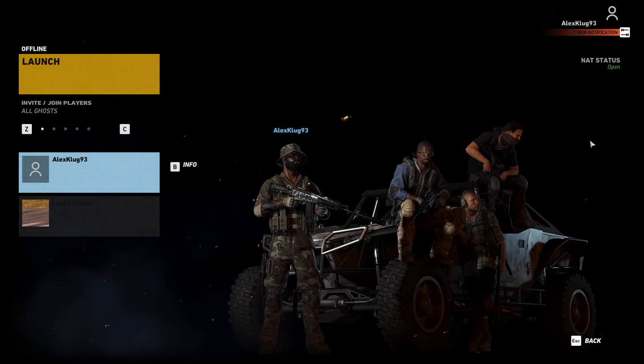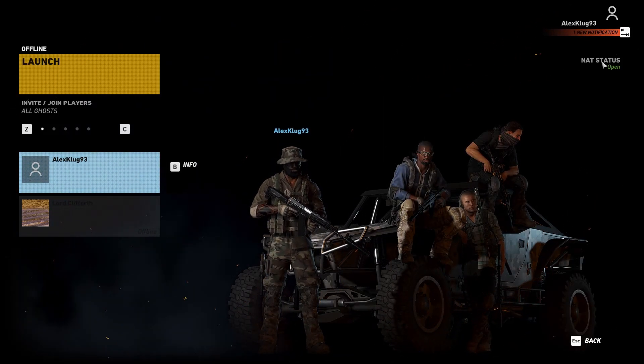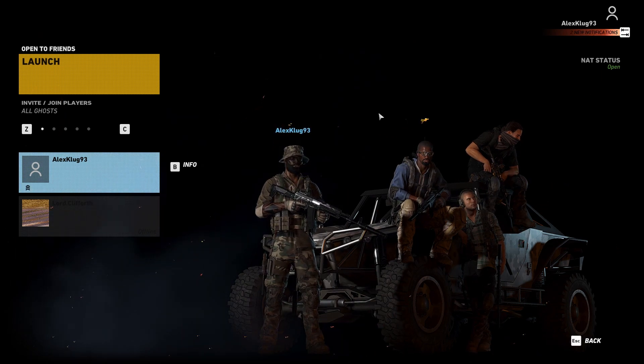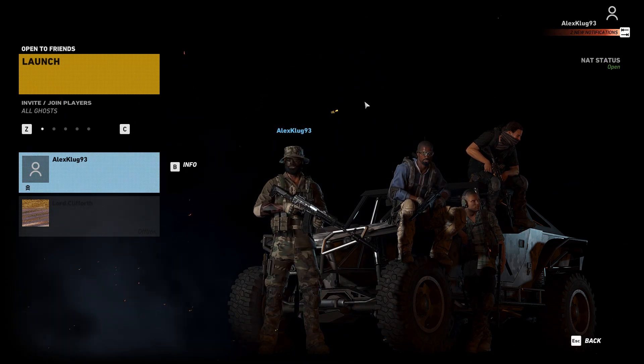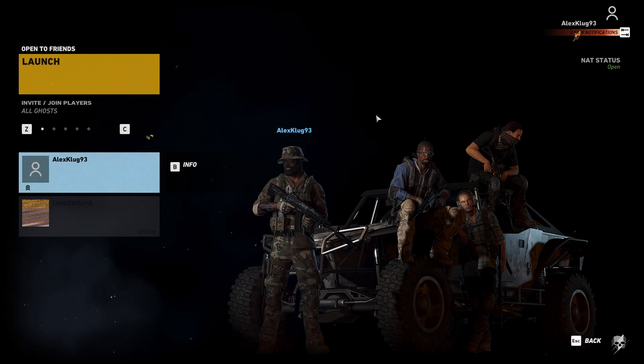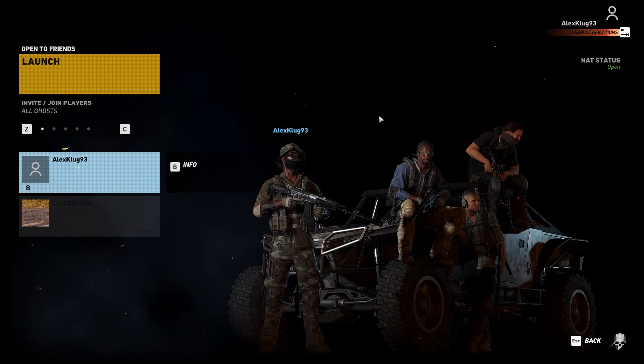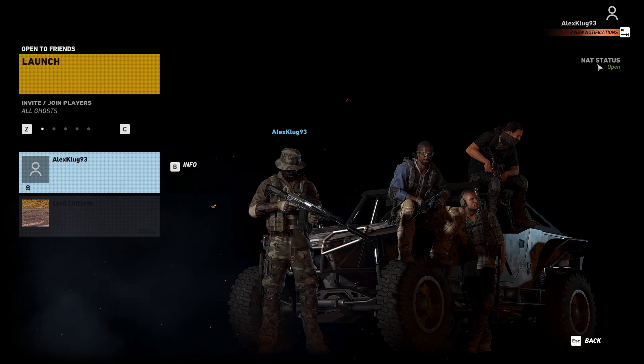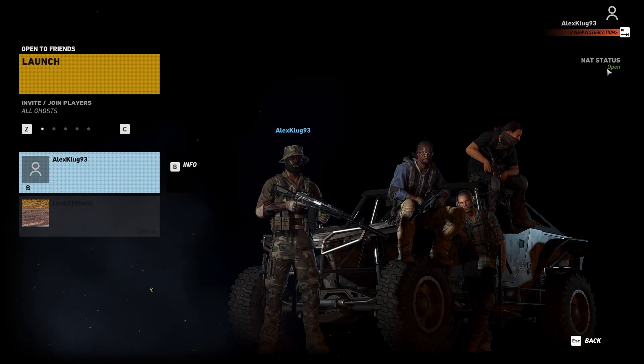Hello and welcome to this video where I will show you how to get the NAT status of open instead of restricted. I had to play with a friend and we couldn't join each other at any point, or we could join each other for about 10 seconds and then one of us would get kicked. It was pretty much because I had the NAT status of restricted.